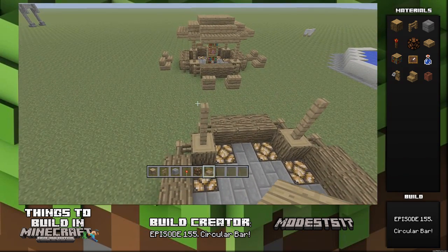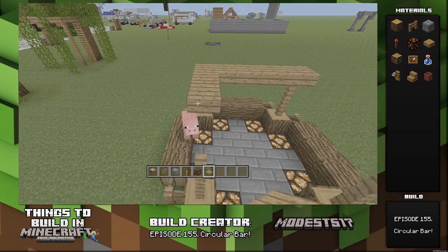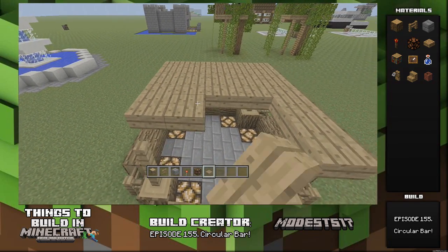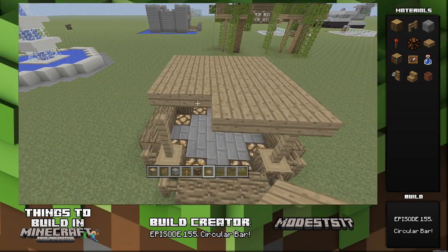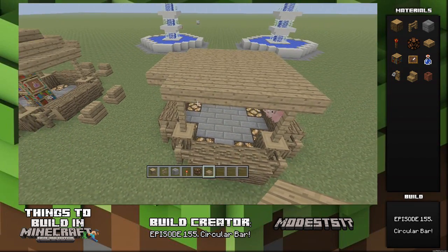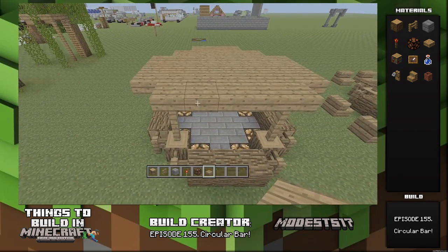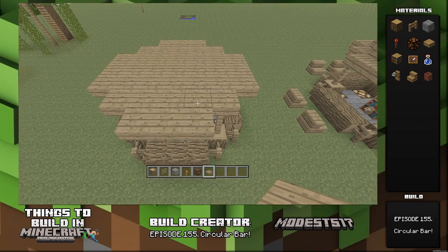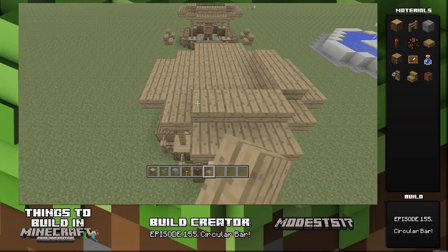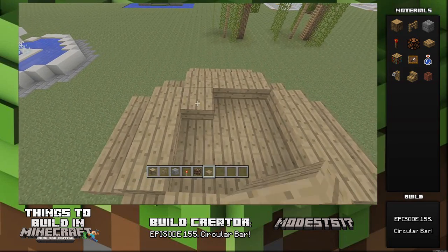Next, take some wood slabs and pretty much cover the entire build — pretty much everywhere. The roof is kind of hard to explain, but it's kind of simple when you get it. Pretty much cover any spot that has a log under it and the inside of it — cover the floor. You guys just have to watch the video to see where I place the logs. Then just fill in here to give it another level and more depth. Just pay attention and you'll understand it.